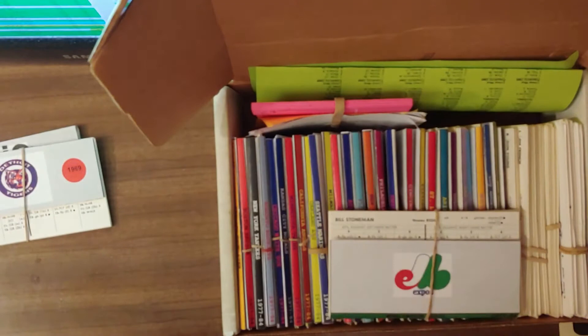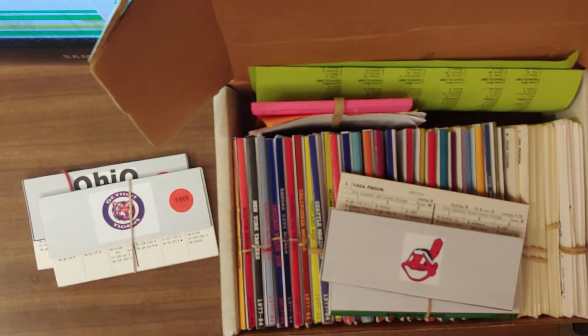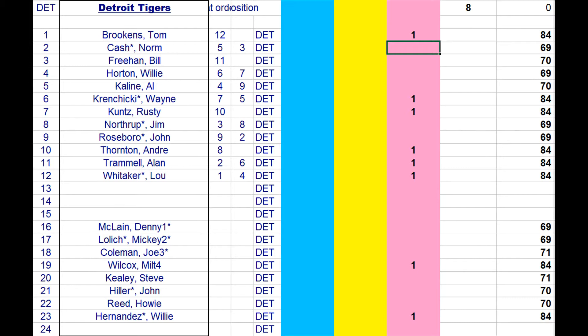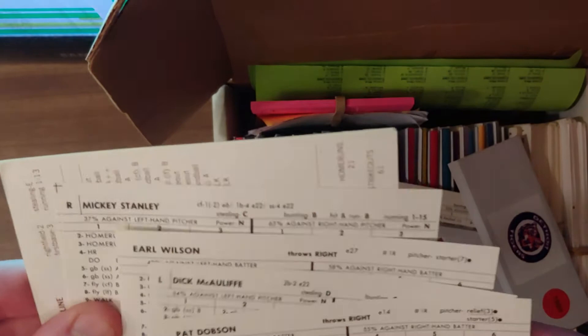Next up is the Tigers. They lose a lot from that '84 world championship team. Tom Brookins, Rusty Kuntz, and Krenchicki aren't that much, but they lose Trammell and Whitaker, Andre Thornton, Milt Wilcox, and Woolly Hernandez. Middle infield is really short right now. Woolly Hernandez is a big loss even though they still have John Hiller. Current Tigers include Hiller, Joe Coleman, Frehan, and Al Kaline.